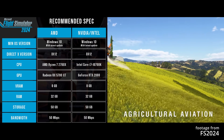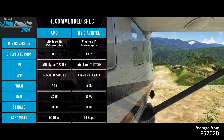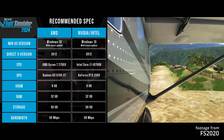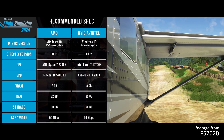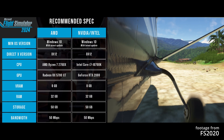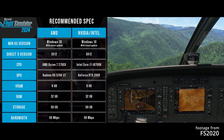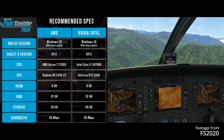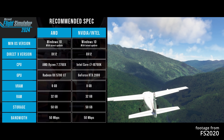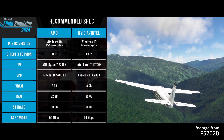Moving on to recommended specs for Microsoft Flight Sim 2024 — the detailed specs are on screen again. For CPU, the recommended is a Ryzen 7 2700X for AMD, and an i7-10700K for Intel users. The recommended RAM is 32GB, which is quite high compared to 16GB in Microsoft Flight Sim 2020. For GPU, you'll want a Radeon RX 5700 XT or a GeForce RTX 2080, each with 8GB of VRAM.